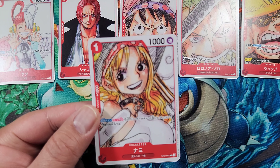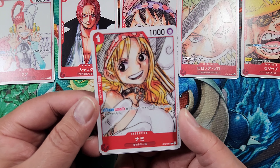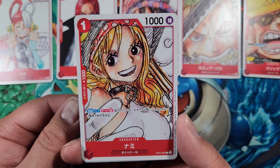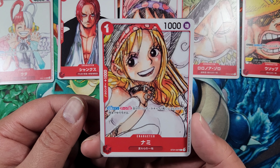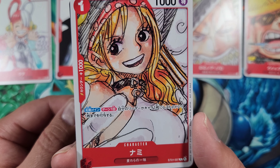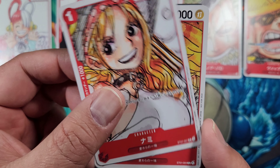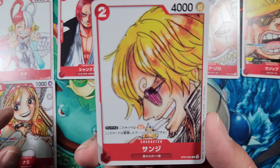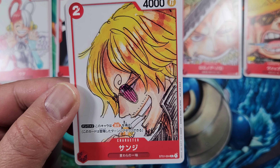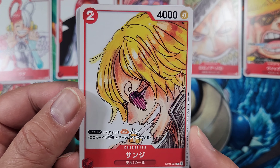Next we have Nami — this is the Nami from the Starter Deck, not the super playable Nami from OP1. She's a one cost to play, 1000 power, 1000 counter. She has an Activate Main ability: once per turn, give your leader or one of your characters one rested DON card. Very useful and playable in certain decks.